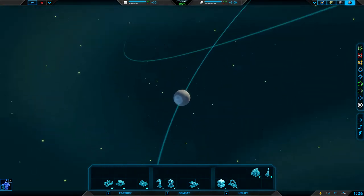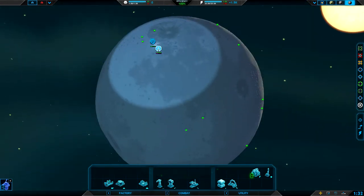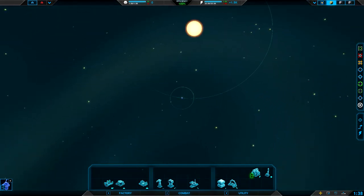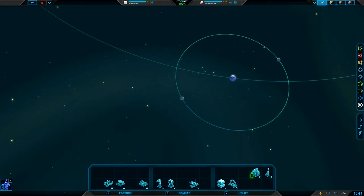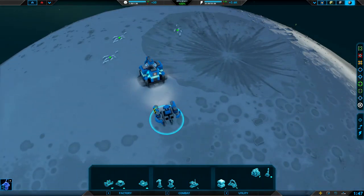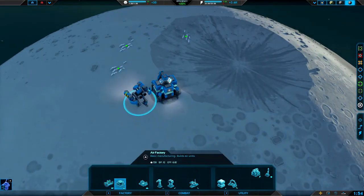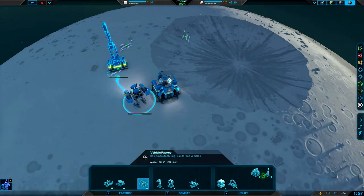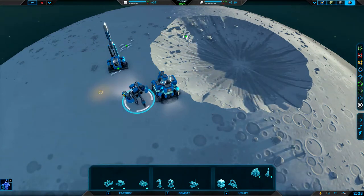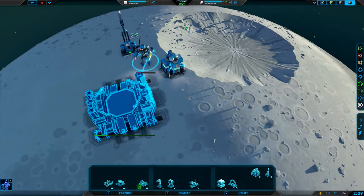The cool thing about this game is that you have this planet where you can build on, and you can actually move around on this entire planet and then move to other planets and moons in the solar system. Apparently this solar system has only one planet, but that planet has two moons, which is really cool — you don't see that often. A mass extractor — that is something we need. When we're done with that, we're going to build a vehicle factory so we can build some other unit types. I don't know all the shortcuts yet, so please don't be mad at me for being a bit of a noob.